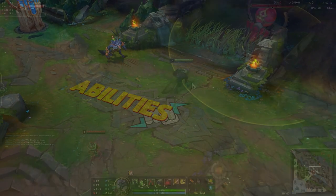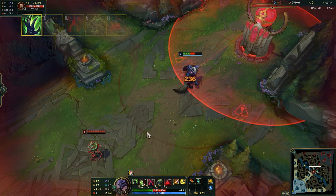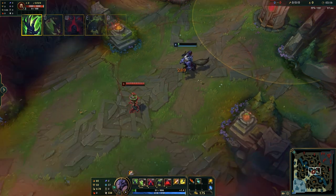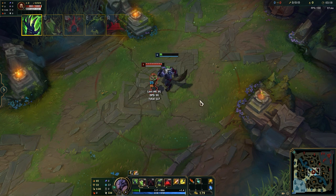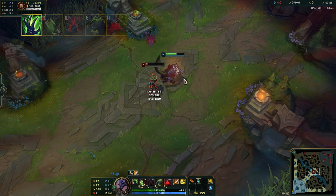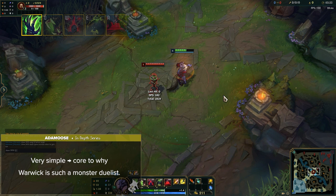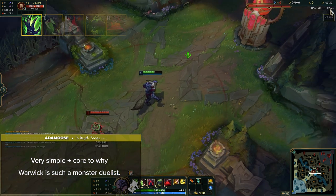Warwick's passive is called Eternal Hunger. Passively, Warwick deals bonus magic damage on hit that scales with both AD and AP. While below 50% health, Warwick also heals equal to the bonus on-hit damage that he deals. When below 25% health, this healing is increased to 250%, making him a sustaining machine when he's low. This is core to why Warwick is such a monster duelist, especially when he's low.